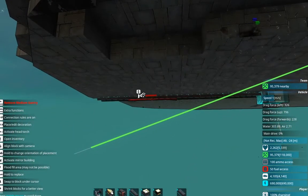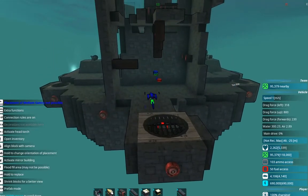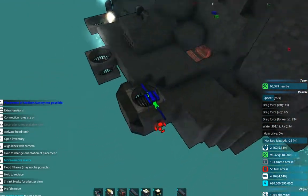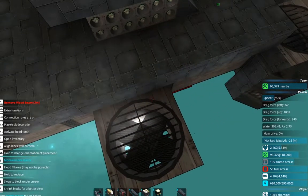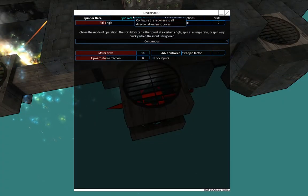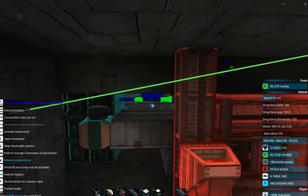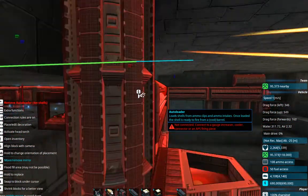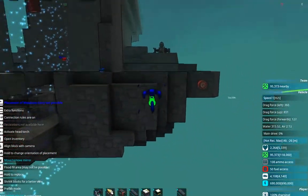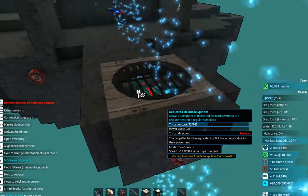Let's go ahead and get our propulsion back online, because we kind of need that. I also want to double check these — yeah, they're mostly destroyed. What do you do? Roll. So all of our rollers are mostly offline. The big APS cannon is offline on both sides. I do like that our pitch is up and running.